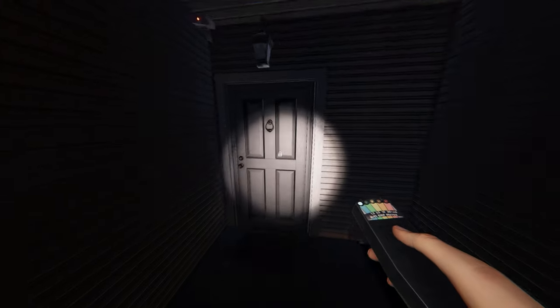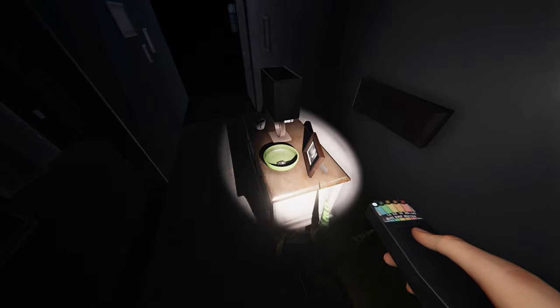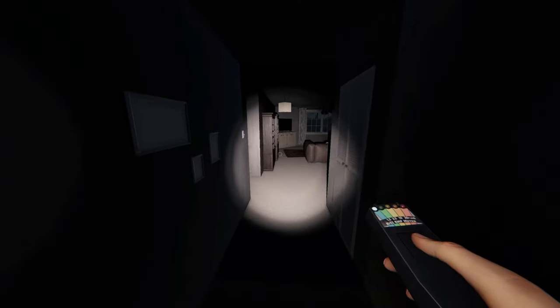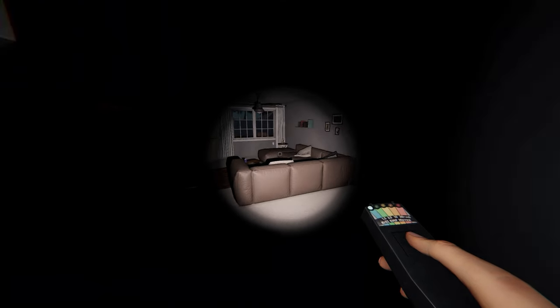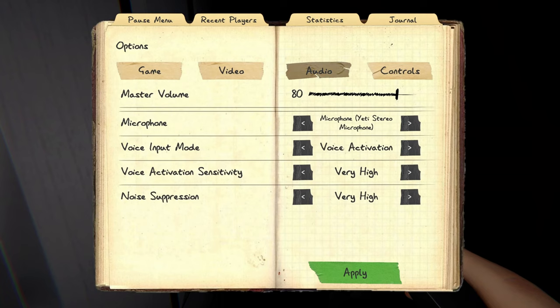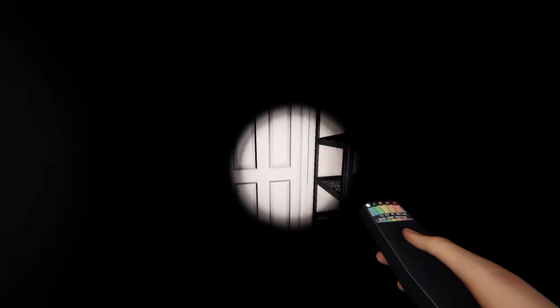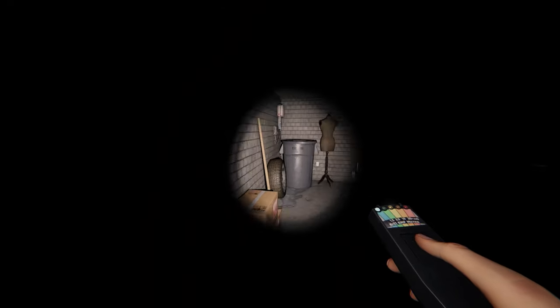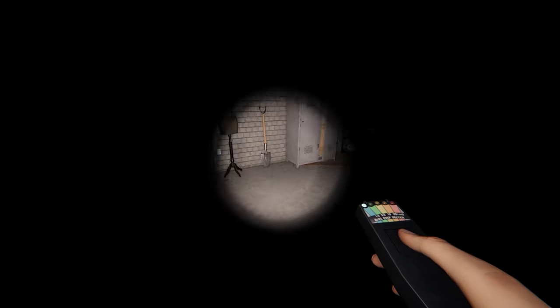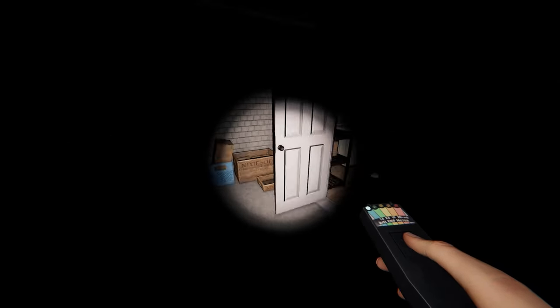I usually play with brightness all the way up because it tends to get really dark in some places and I don't like that. We got to find the power — I should probably do this. There we go. Now we can talk freely without worrying about the ghost killing us. I just heard something around — I think that was in the kitchen.